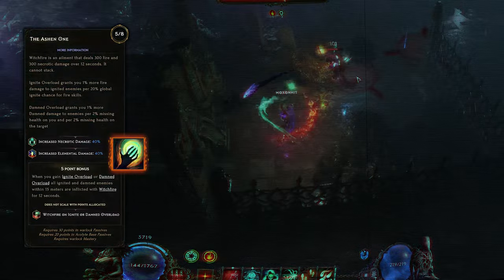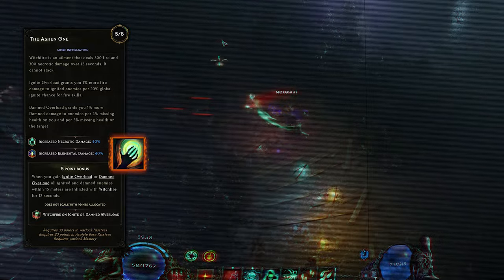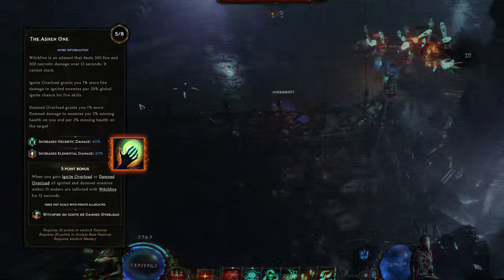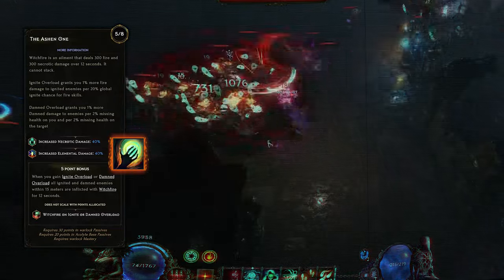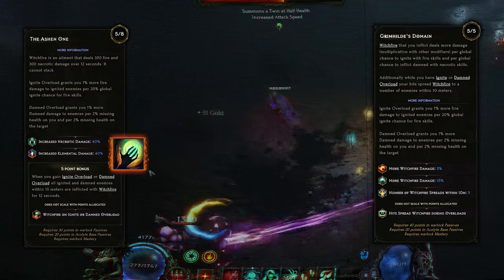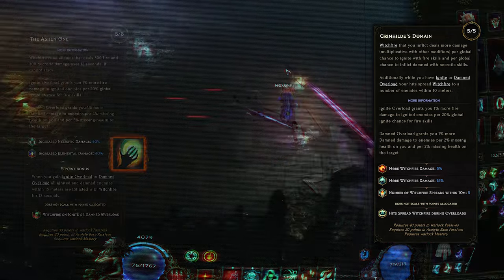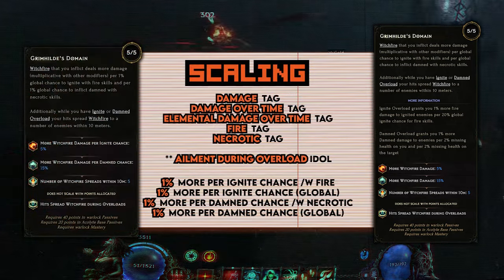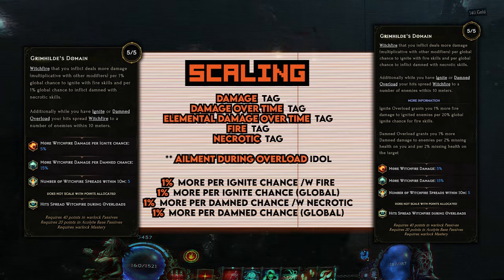It scales rather effectively actually. We get very good benefits from several different nodes, but we'll break this down one step at a time. Our initial base damage is 600 damage over 12 seconds — that's 300 fire and 300 necrotic. We have two general ways to scale this spell: one is increased tags, and the other is through more multipliers that are inherent to the text on the spell.